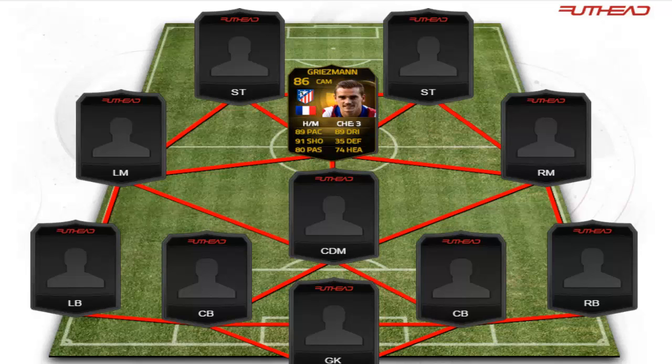Hey guys, what's going on? As you can tell, I'm bringing you another squad builder. This team is going to be around the second in-form Antoine Griezmann, who is 86-rated. As you can tell by his stats, they are pretty godly. I have him set as a CAM position, so let's go straight into this team.